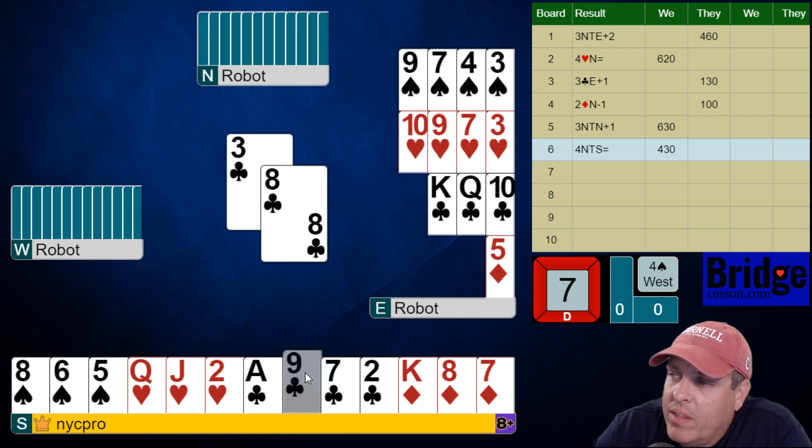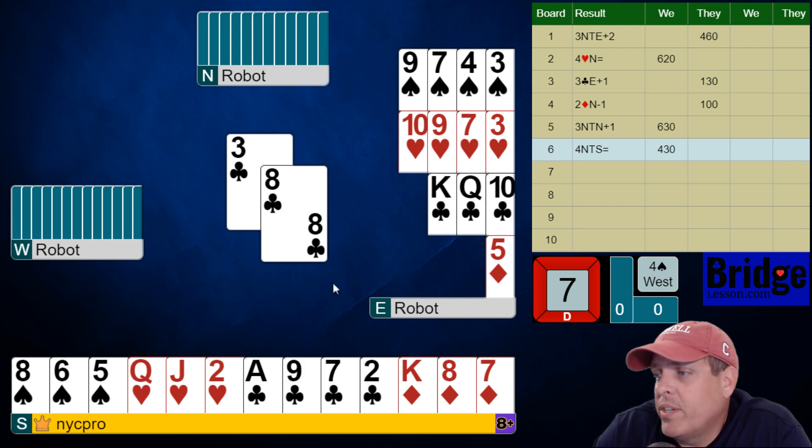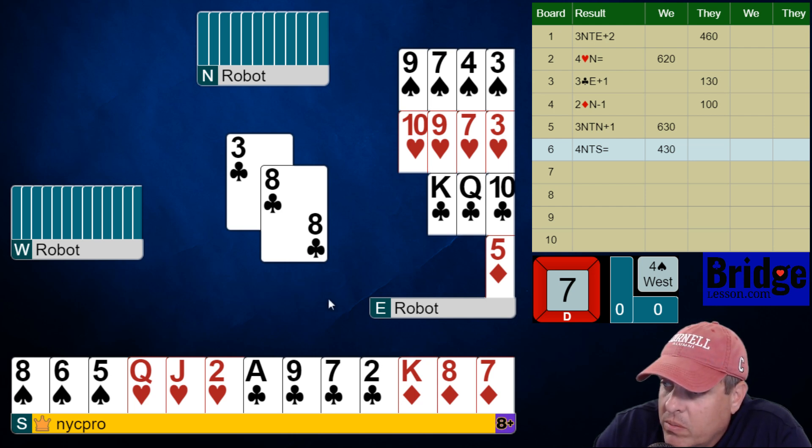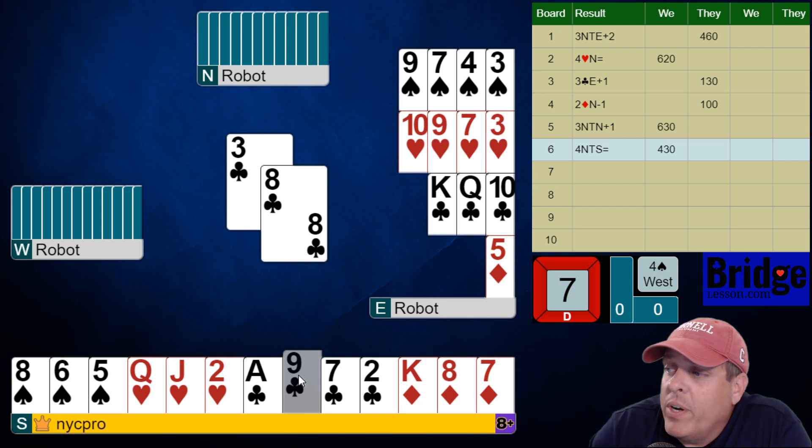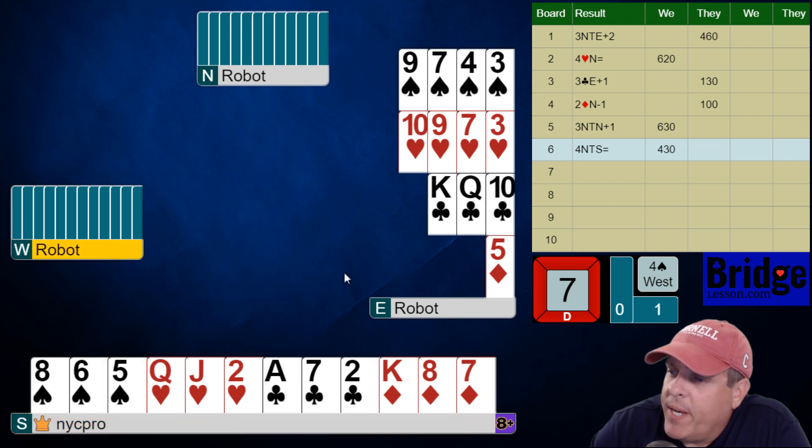So I'm going to duck this. Or I can just play ace of clubs, king of diamonds, queen of hearts — does partner have the ace of hearts over there? It seems unlikely. But that could give us enough tricks. I don't think partner has four of them. Let's put it that way. So I'm going to play that — let them win their jack, see what happens.